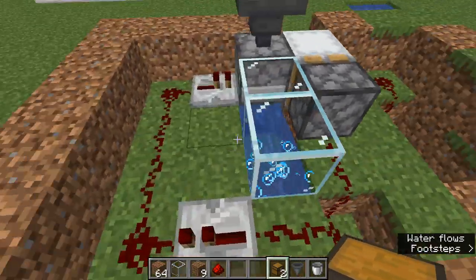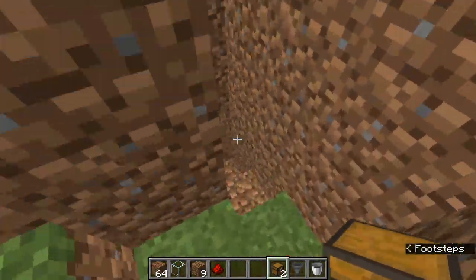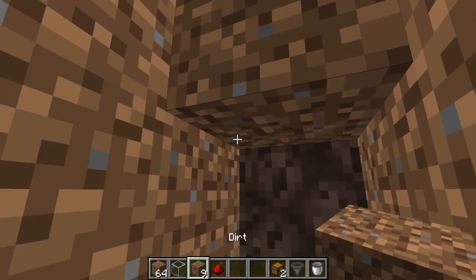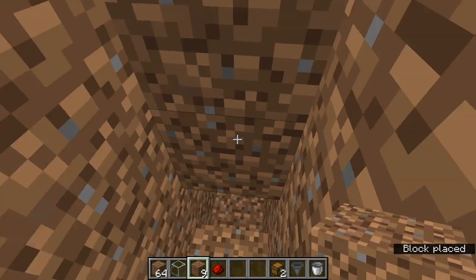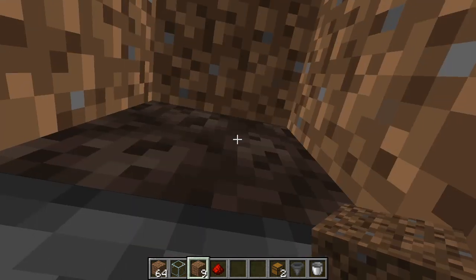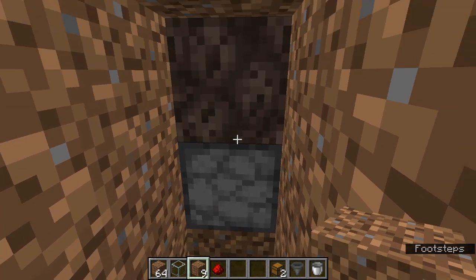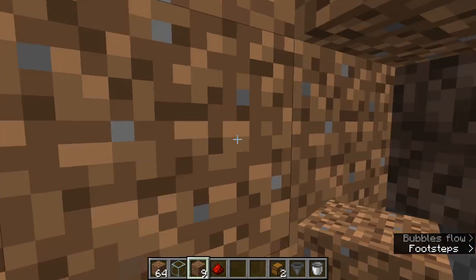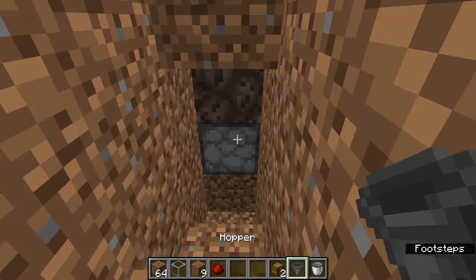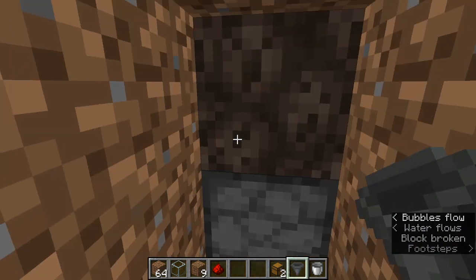It is always important that this is covered, and it is also important that this space right here is blocked. Because if that's not blocked, when this spits out whatever it's got in it, instead of going up it'll come to the side and go back into the hopper chain that you will have feeding this — and it'll just go in circles.